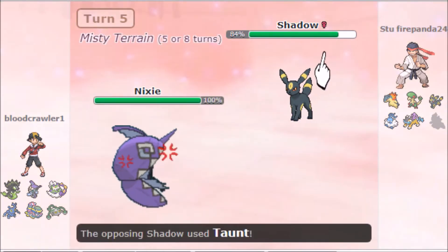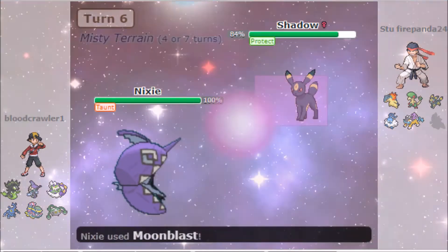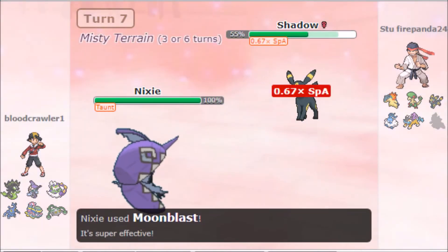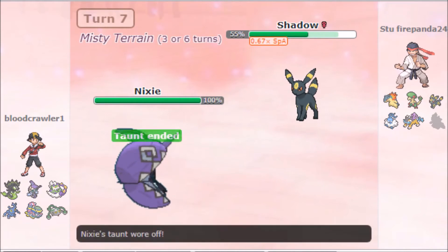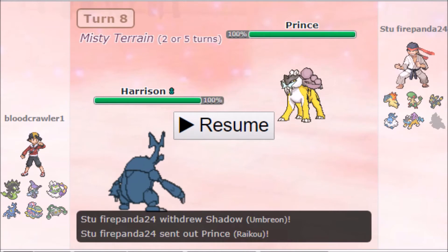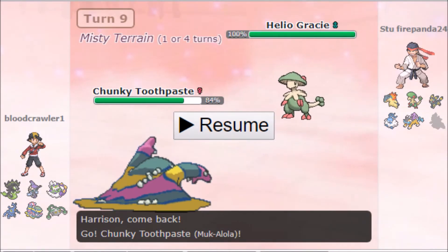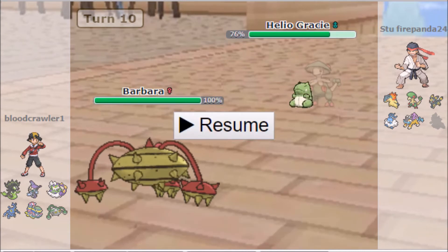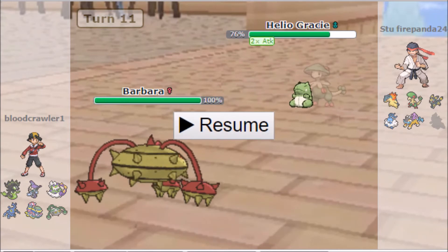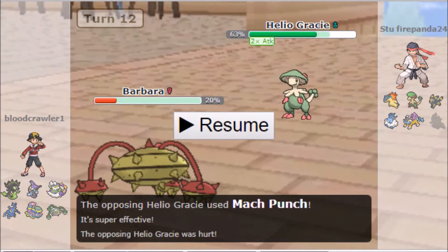We swap into Primarina, expecting a good matchup, and she's very specially defensive as he goes for a Protect. We go into our Heracross which beats Umbreon — max HP, max defense but he makes a switch into Raikou, which is a great switch on his part. Both double out again — he goes into his Breloom as I go into Muk again. I double again into my Ferrothorn as he goes for Mach Punch doing 80% to me, which is not a good thing.